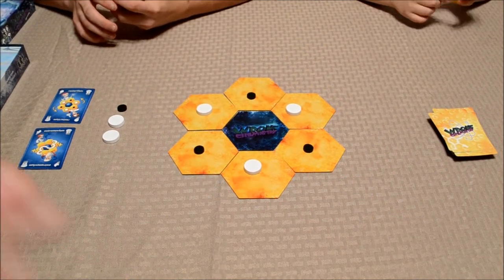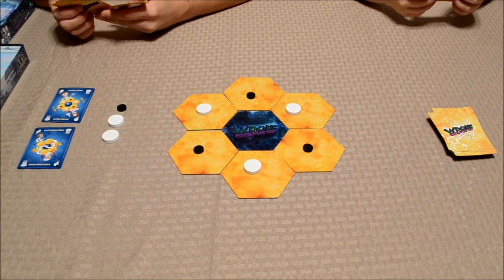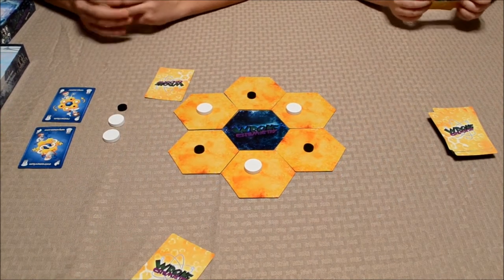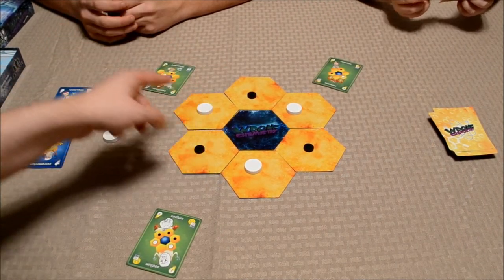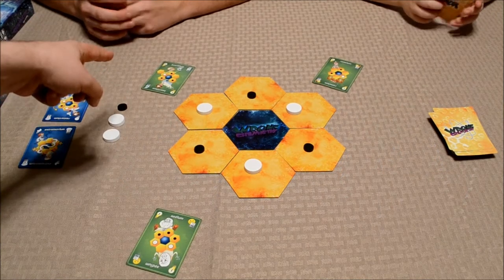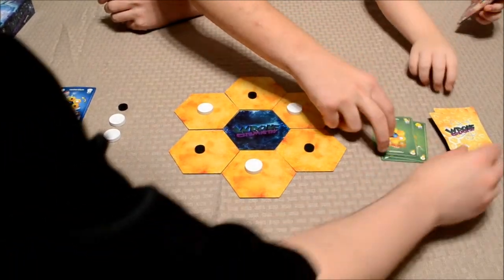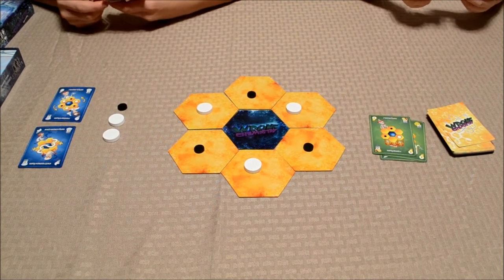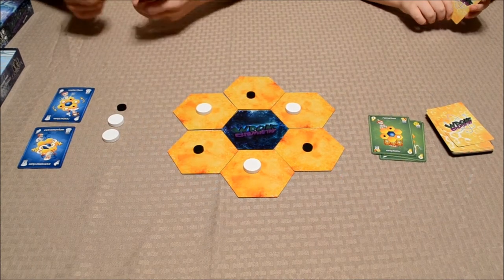To quickly illustrate all of those rules, AJ, Vinny, and I are going to play a few practice rounds. I dealt four cards to each player. We're going to go ahead and pick one of these cards to put face down so that we can compare atomic numbers — we flip those over. You've got 24, I've got 11, and you've got four. So AJ gets to go first because he has the lowest atomic number. We discard those cards and draw one to replenish our hand back up to four. AJ had the lowest atomic number, so he gets to go first with four action points to use for his turn.